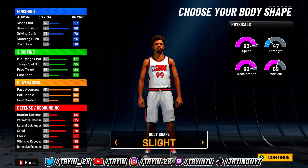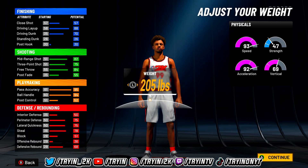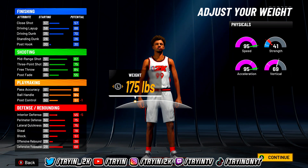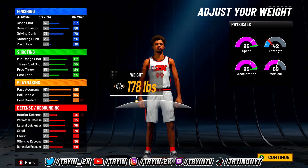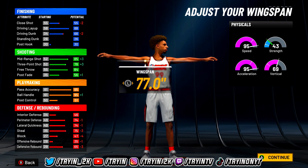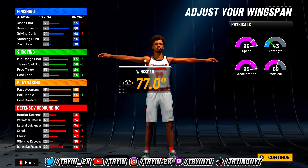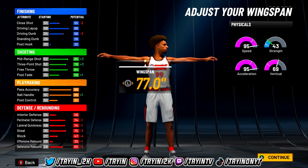For the body shape, I always go slight — it just looks very clean. For the height, stay at 6'5". For weight, go to 178 — don't go all the way down because you're just hurting yourself by losing interior defense. At 178 you still have 95 speed and 95 acceleration. For the wingspan, go with minimum wingspan. This year shooting is actually a bit more similar to 2K20, and with minimum wingspan your three-ball is a 78, which is very high for a pure playmaker.